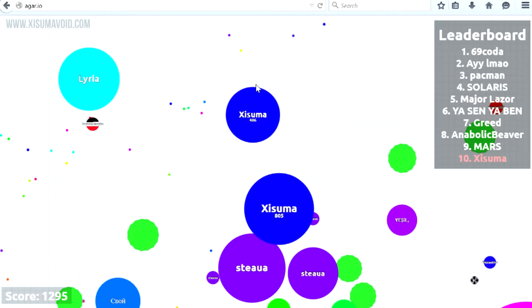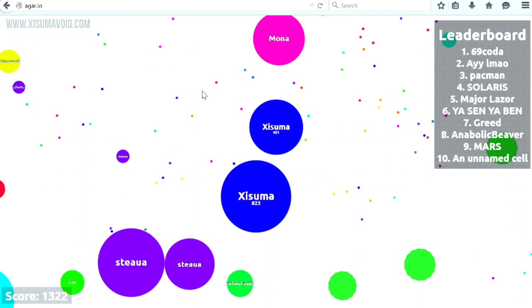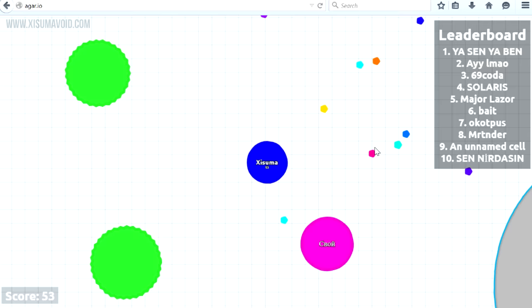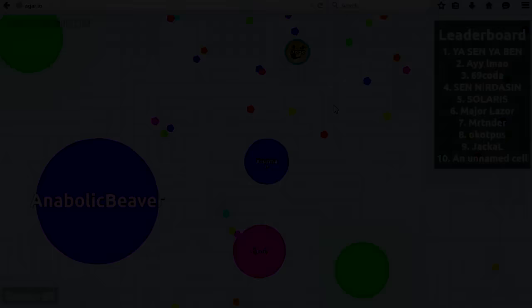Hello everyone and welcome to a tips and tricks strategy guide to the weird and wonderful MMO game Agar.io. The name Agar comes from a substance used to cultivate cell growth in laboratories, with an obvious tie to the game — its consuming blobs resemble cells and viruses on a cellular level. The game was launched on April 28th 2015 and within a few weeks became very popular. Let's dive into some tips and tricks.